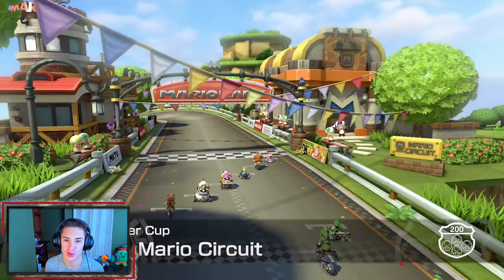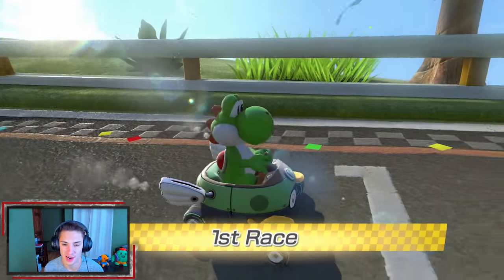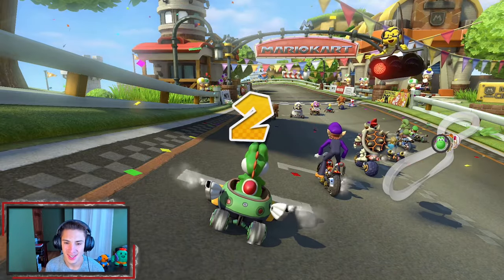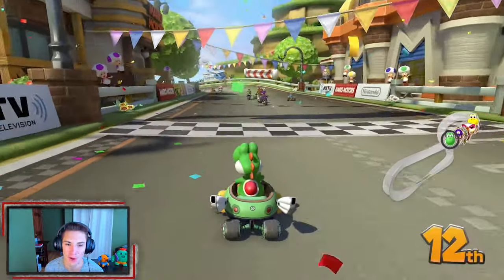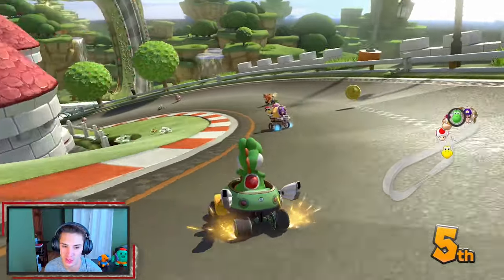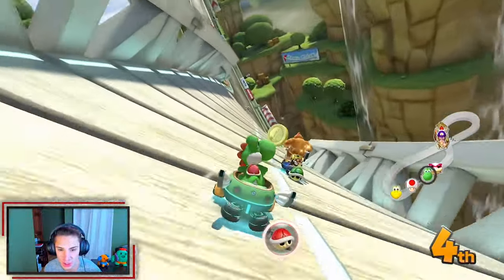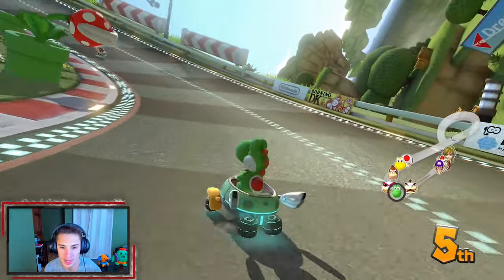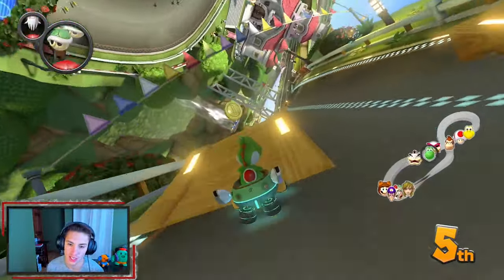Here we go, hopping into our first race on Mario Circuit. This course is actually shaped like a figure 8 which is pretty cool — kind of one of those staple courses, very Mario Kart 8. Right off the bat we burn out at the start. Don't you dare hit me with that shell — they're targeting Yoshi with shells today. Coming up but I need some coins — that's first place.